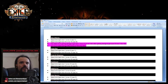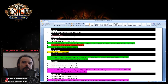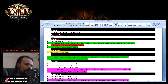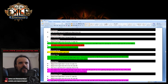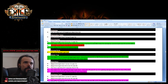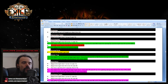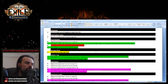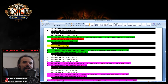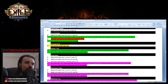Scorching Ray no longer lowers enemy fire resistance with stacking debuffs but instead applies fire exposure at maximum stacks. I think this is more of a nerf than a buff overall. However, it has been substantially increased in base damage — almost 100 percent more base damage, about 25 to 30 percent more actual damage. Scorching Ray now has a chaos gem tag, meaning it will multiply with chaos damage improvements on the tree.